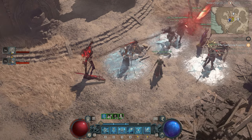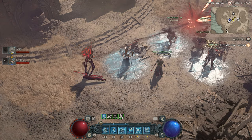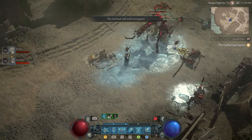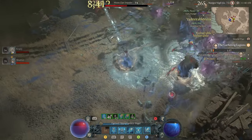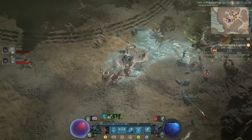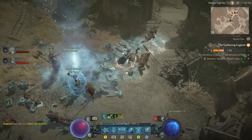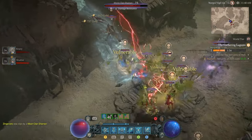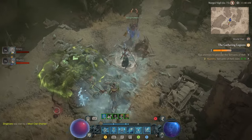Successfully completing all objectives in the Gathering Legions event gives you the best odds of getting the Ghastly Reins, so let's cover how to do that. The first phase of the event is broken into two parts. The first is to slay enemies to provoke the Servants of Hell within a set amount of time. Pay attention to the minimap and go towards the pulsing circles, as that is where the enemies are spawning. You'll often find that there are two trails of enemy spawners to follow, so try to split up evenly with other players to divide and conquer all locations within the time limit.